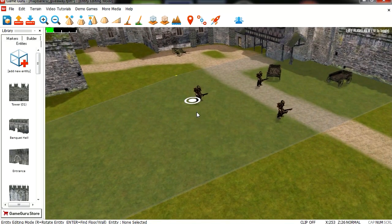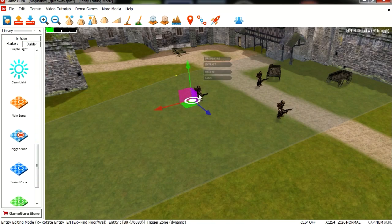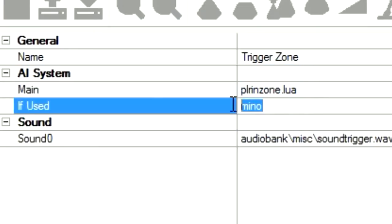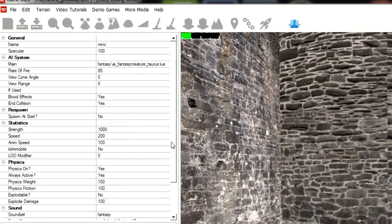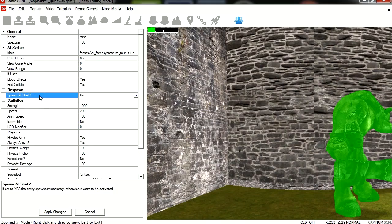Here in the middle of the scene I added a trigger zone. When you step on this trigger zone, that's when we spawn the boss. I call the boss Minnow. Let's go to his properties — you can see that he doesn't spawn at start, and his health is set to 1000, which is very important.